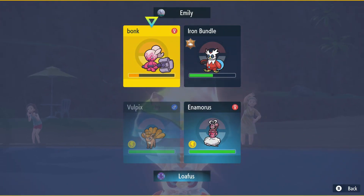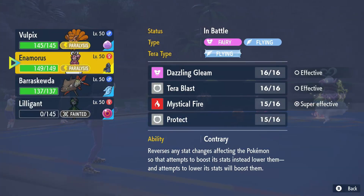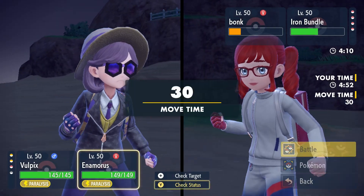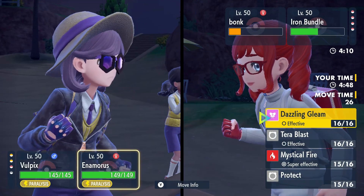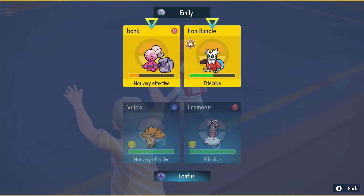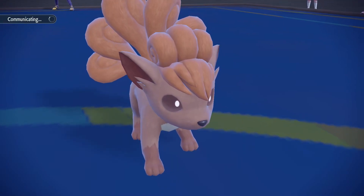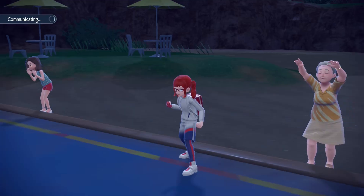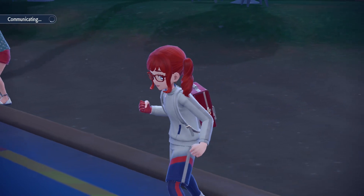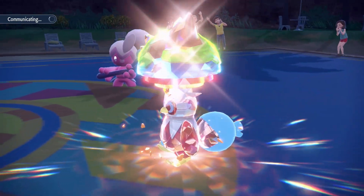I think we underspeed now — that was the problem. We definitely underspeed now. I'm gonna go into Barraskewda right now. I'm gonna go for Protect, I guess. If we could even go for Dazzling Gleam, we'd probably take out the Bundle at least. They'd have to double target to take out Enamorus specifically, I think. Because they're Snarled right now. We have to get an opportunity for Barraskewda to get in, and I don't want it to get paralyzed because else we'll lose instantly. So I kind of have to make this read here.